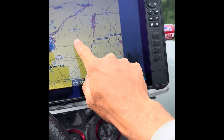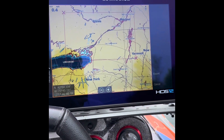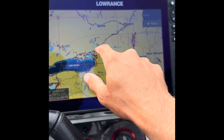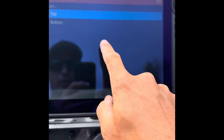Now you can see I got that box — basically the box covers everywhere I was at. We were launching at Massena and running down to the Clayton area and all that. So now I've got that selected — go up to the top right and hit Export, then Export again.